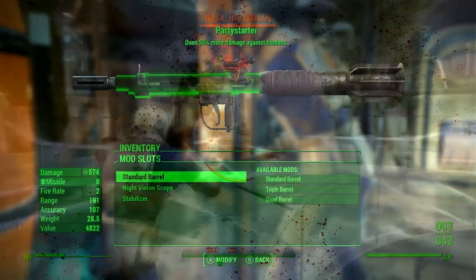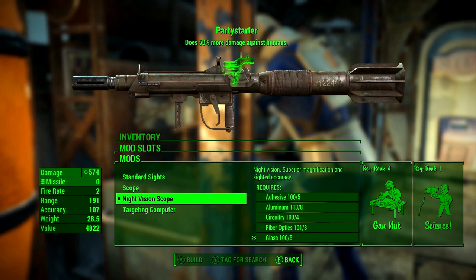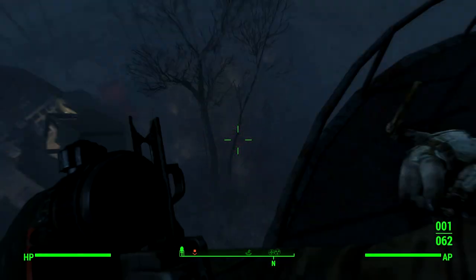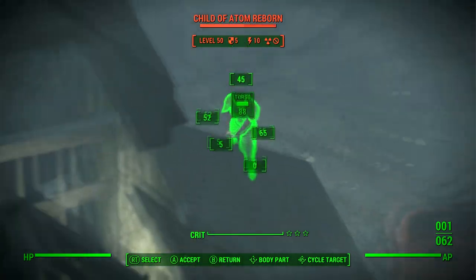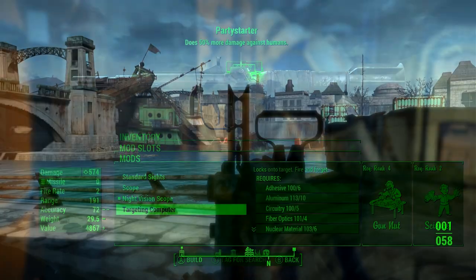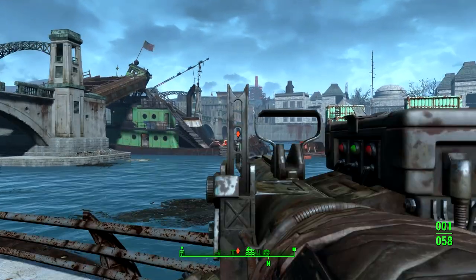In my opinion, the quad barrel isn't really worth it unless you're wearing power armor. The weapon also starts off with a night vision scope, which is always going to be useful — you can take out targets like they're sitting ducks at night, just set it at a distance and watch the chaos. Alternatively, you can upgrade it to the targeting computer modification, which allows for some wacky kills, but the scope is probably going to be more useful.